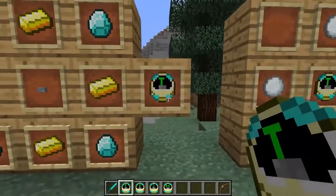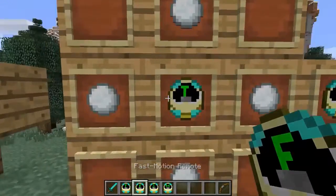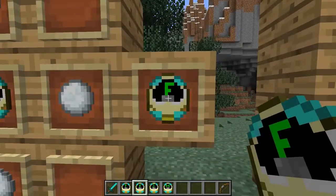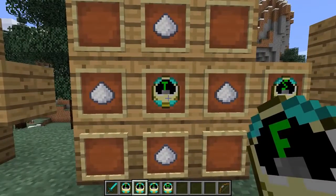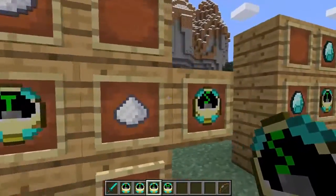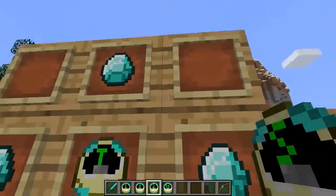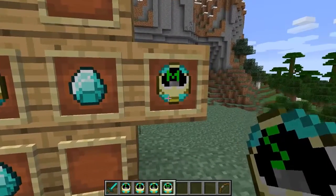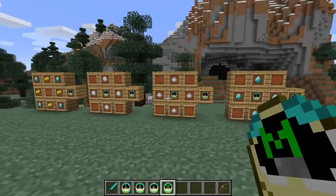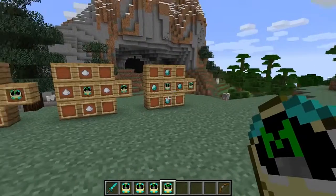You need your Time Control Remote — the basic one — to create the Fast Motion Remote. Put your Time Control in the middle, surround it with snowballs, and that makes your Fast Remote. For the Slow Remote, you need another Time Control and some Sugar, and that'll make the Slow Motion one. And the ultimate one — another Time Control and four more diamonds — gives you the Matrix Remote. On the download there are a few different textures, but these are the basic ones. They've got a T, an F, an S, and an M so you know which one you're using.